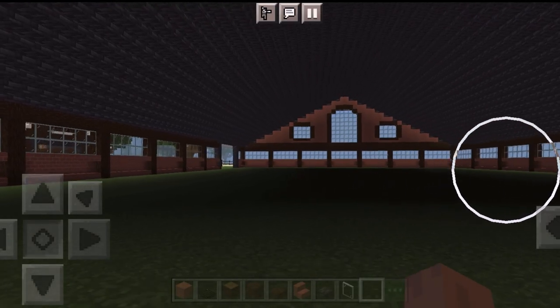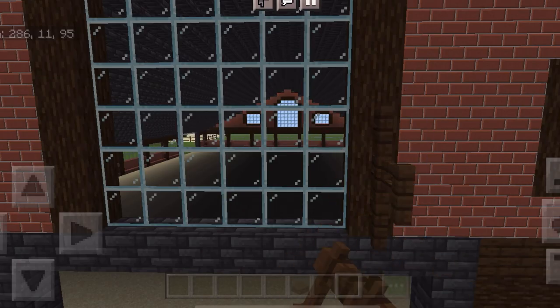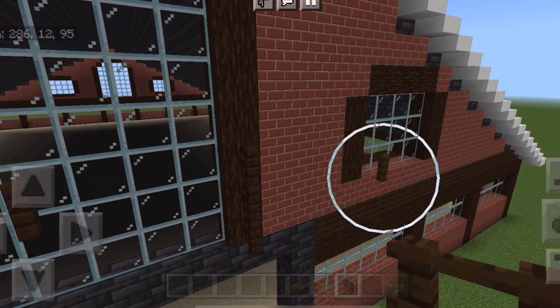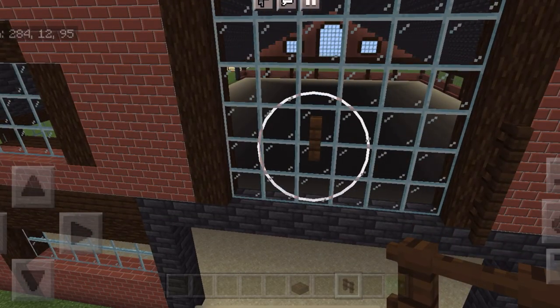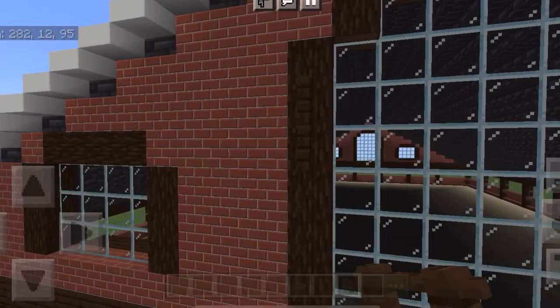Now it's time to fill the floor in with sand. You're probably wondering why it looks really dark in here — I'll show you my little secret in a bit. I'm also adding a little detail to the windows by taking fence posts and putting them on both sides, then slabs on top.